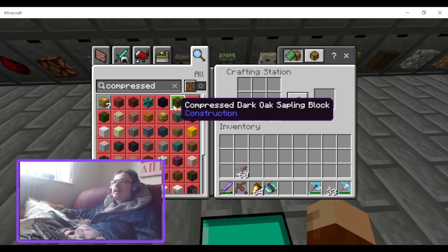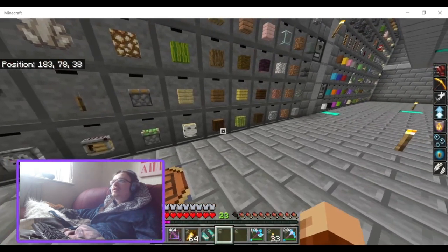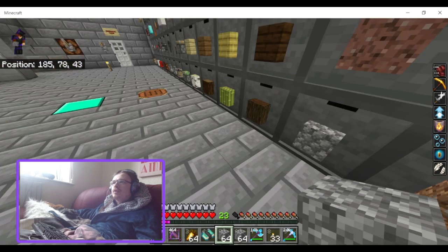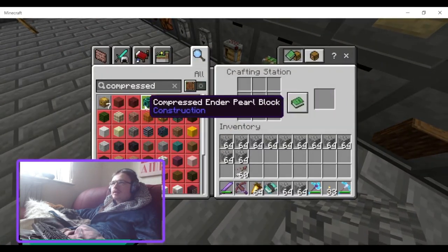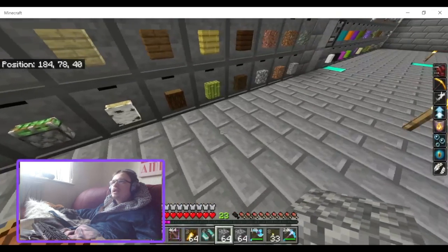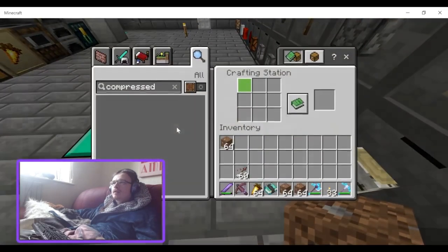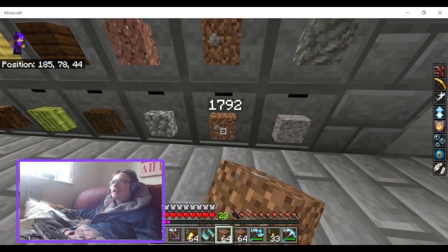There's compressed dark oak, compressed stone — this is really good. You can't compress cobblestone though, which is annoying. Can you compress dirt? Yes, you can make compressed dirt. Dirt and cobblestone are the two blocks you'd definitely want to be able to compress.